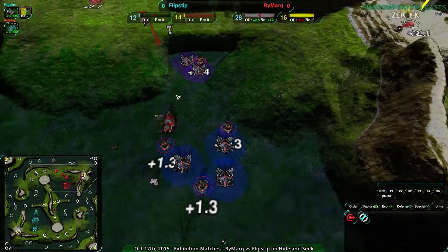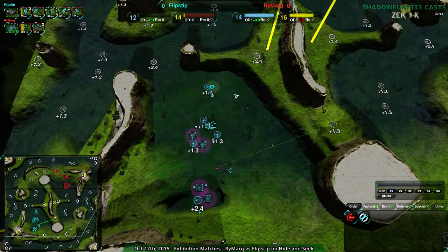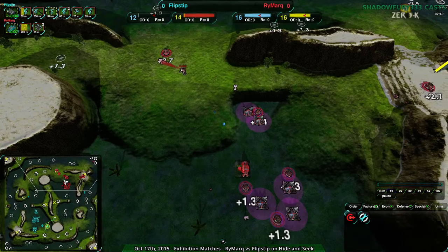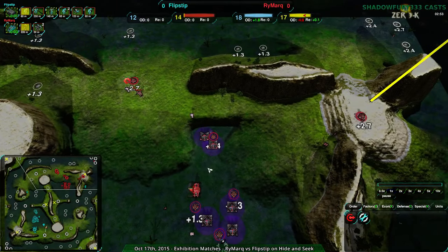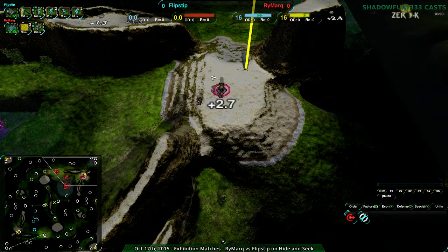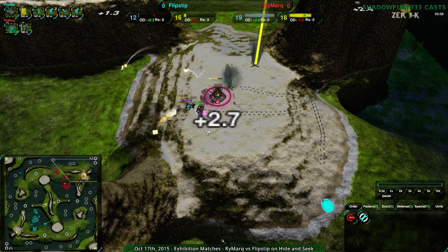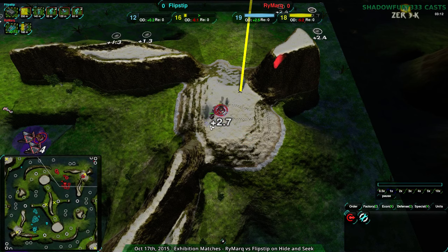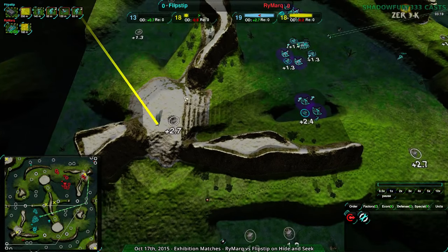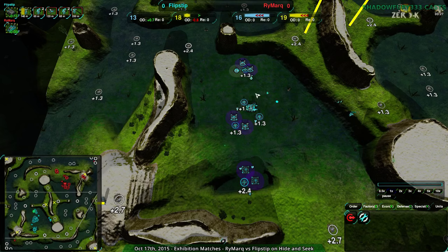Flipstep is a bit behind in economy too. Rymark has already expanded a little bit to the north while Flipstep is stagnant, taking a lot of the lower-value metal extractors. Possibly because they can't easily defend right now — trying to keep everything centralized. Rymark, on the other hand, fairly confident they can defend whatever they need to. Glaives coming around the back — spotted or not spotted — but it feels like Flipstep is just desperately trying to find any opening, any damage at all.